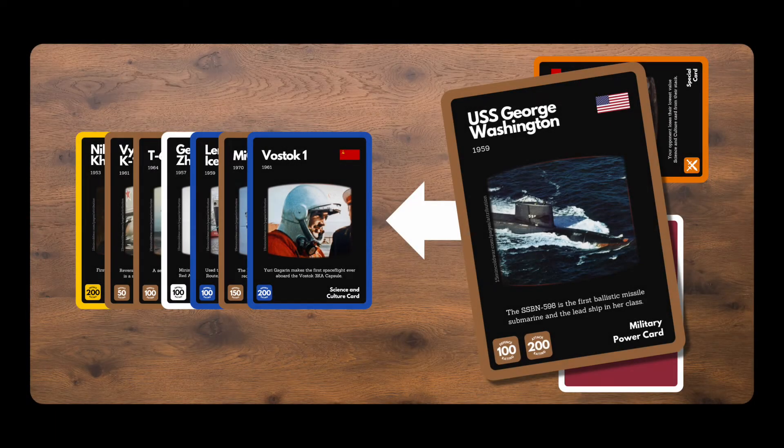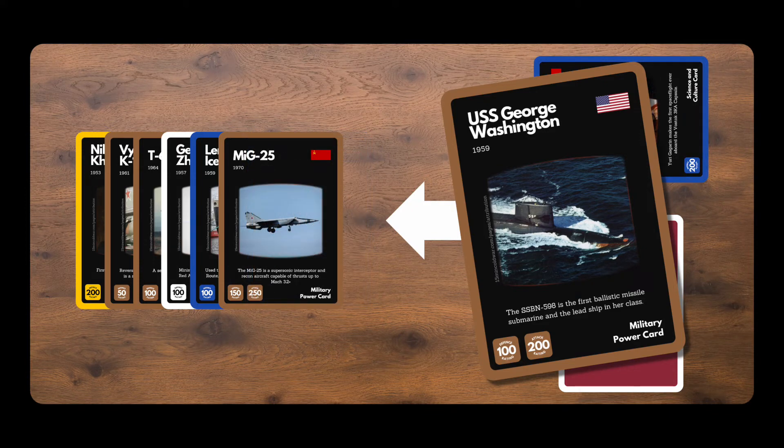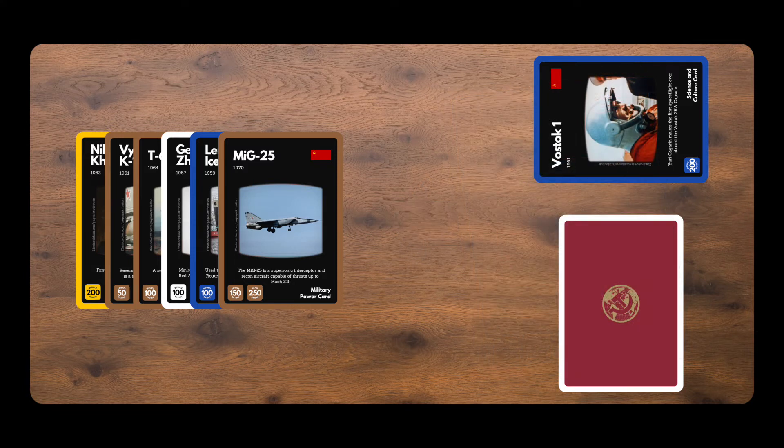Let's see what happens when the USA plays a brown military card to attack the USSR. The attack value of 200 defeats the blue science card worth 200, and both cards go to their own discard piles. If the attack value is lower than the defense card, only the attack card is discarded and the defense has won that battle.